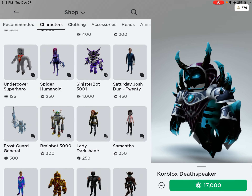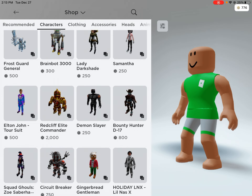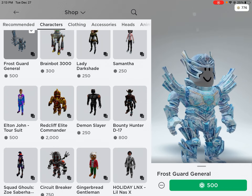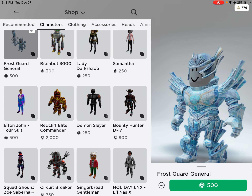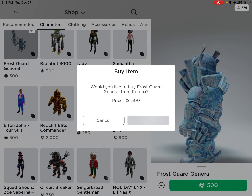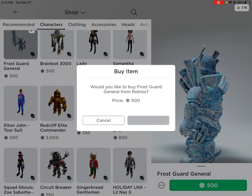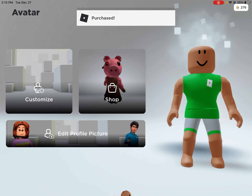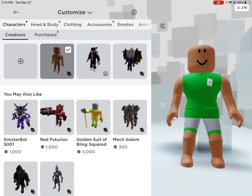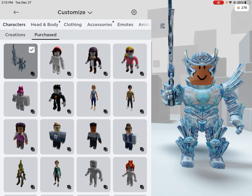Let's find a different one. What about the Frost General? We can take that guy's right leg. I'm gonna buy him. So I purchased him.